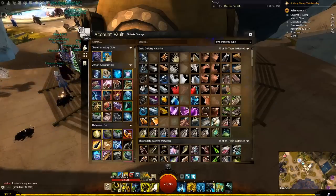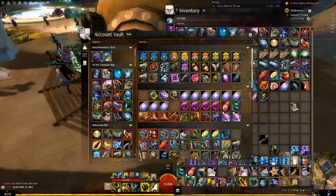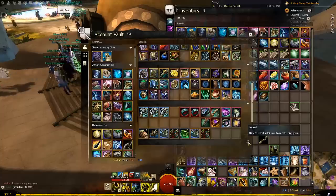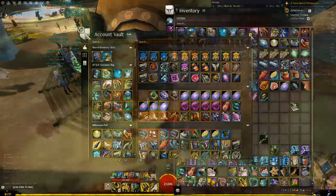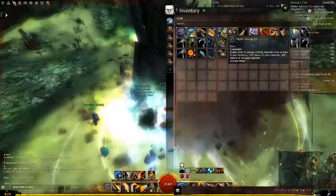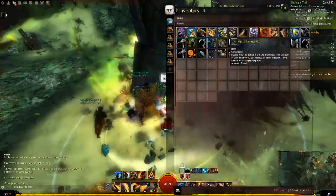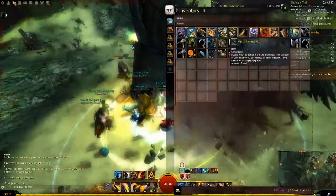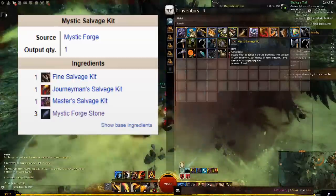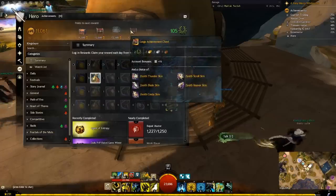If you plan to buy more bag slots for a character, consider instead buying bank slots first. If you decide to change your main character later, you don't get to carry those bag slots over to the new character, but bank space helps your entire account no matter what character you play. Mystic Salvage Kits: a Mystic Salvage Kit is just as good as a Master's Salvage Kit but has 250 charges. If you don't have an infinite-use salvage kit, make these to save yourself lots of bag space and errands getting more salvage kits. You can make it with this recipe — the Mystic Forge stones used are gained from achievement chests and periodically from daily login rewards.